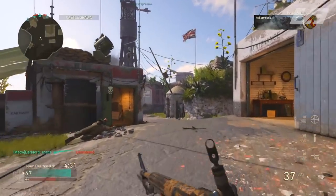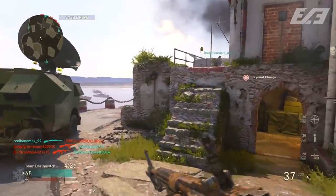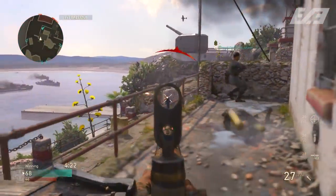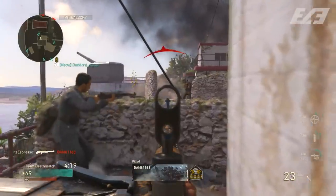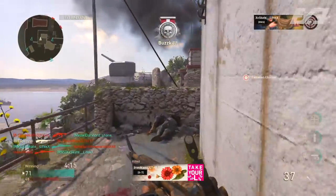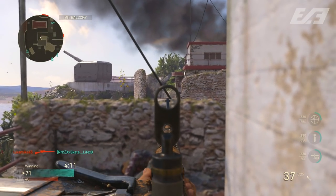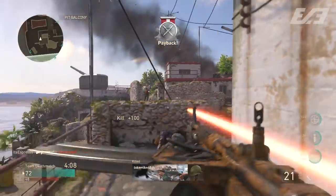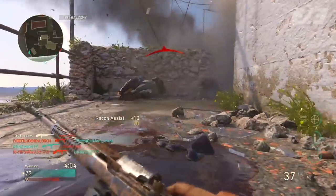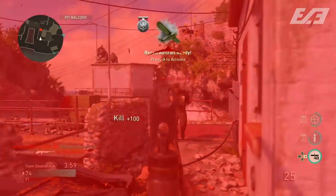The M1941 is one of the faster-firing rifles in the game — possibly the fastest, though the STG is also up there. The damage is very solid, rivaling other rifles, and the damage drop-off is incredibly generous, giving you solid damage at range too. With that in mind, I'm going to give you a class setup that I think will definitely work out for you.